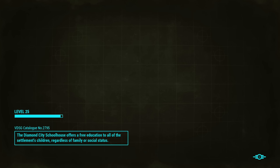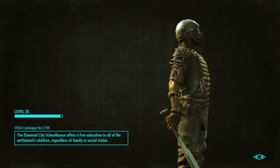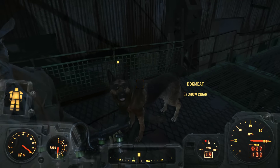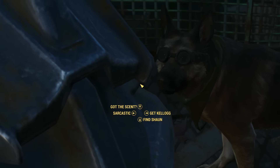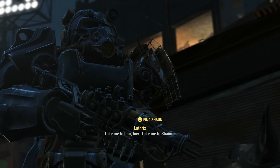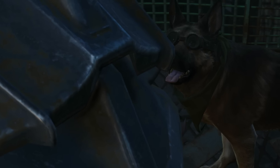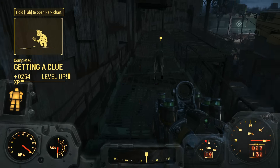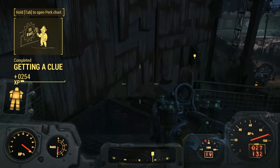We meet Dogmeat and give him the scent from Kellogg's cigars. Take me to him, boy. Take me to Sean. We get a level up — some more lockpicking skills for us.